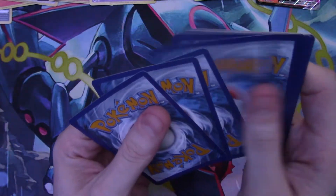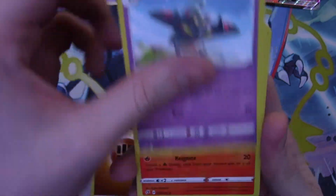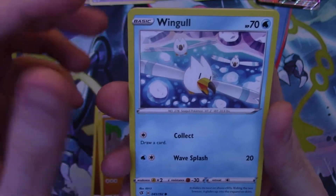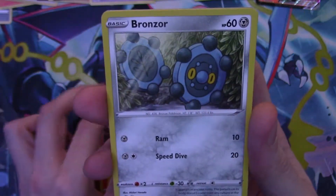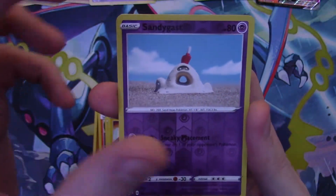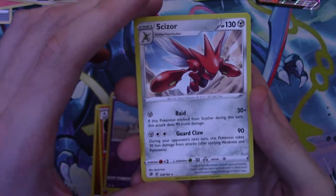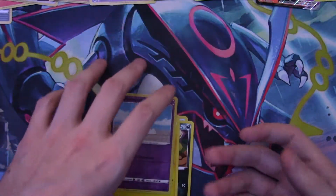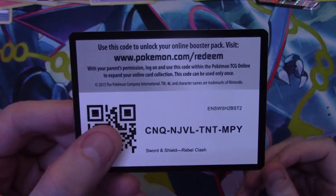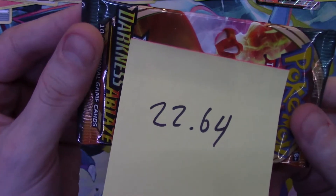22.61 grams — second heaviest pack, Rebel Clash. Let's see what we get. Fighting energy, Dracovolt, Lampent, Galarian Mr. Mime, Nosepass, Wingull, Koffing, Bronzor, Toxel — a reverse holo Sandygast, and another regular rare Scizor. See what I mean — Rebel Clash can fool you, especially when you're weighing them in a giant mix like this.